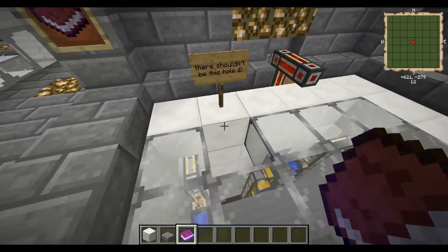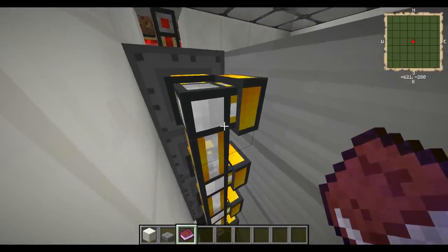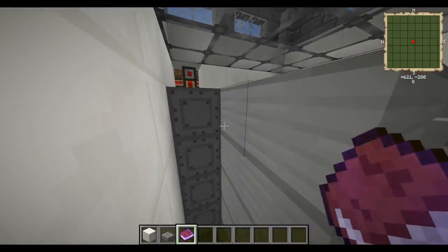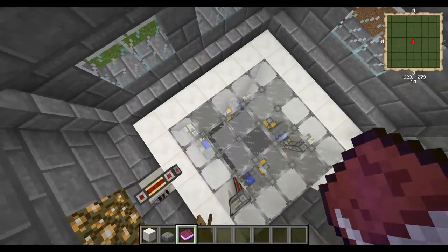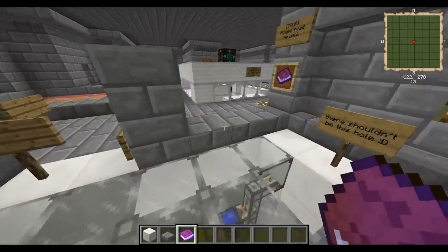There shouldn't be this hole — I'm assuming he's got this hole here so I can come down and take a look. Looks like he's got these liquid ducts right here, which actually aren't needed because the thing will suck it right out anyway. But I can see what he was doing there. That's the steam engine setup there, and then we've got a red conduit pipe.